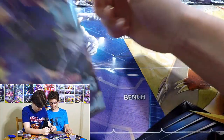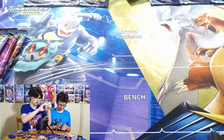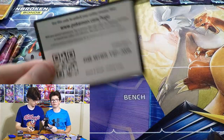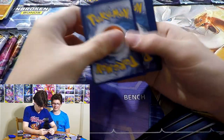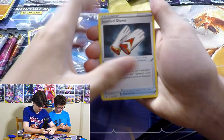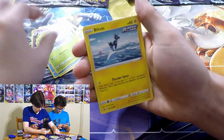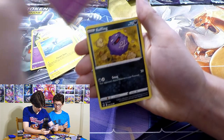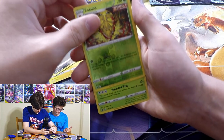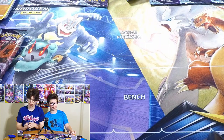Getting into my next pack - Shadow Rider Calyrex. Psychic Energy, Curlia, Justified Gloves, Weeding Gloves, Sneasel, Snover, Blitzle, Gastly, Coffin, Kakuna - going into a Hallow. Zarude! Very nice. Too bad I don't have any Grass types in my deck.